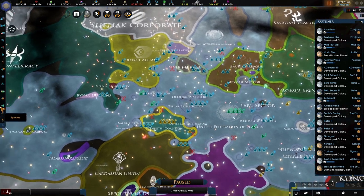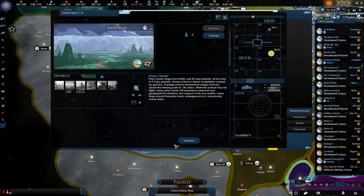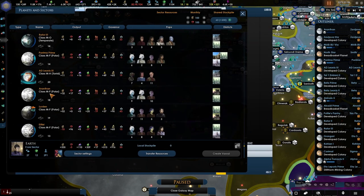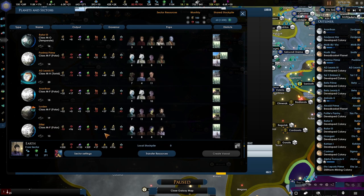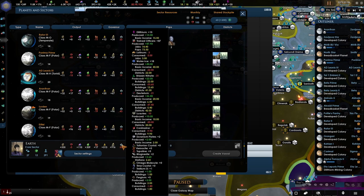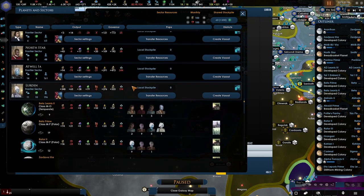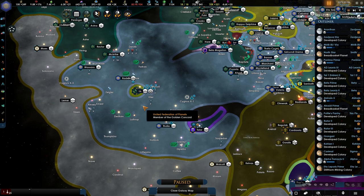Chordrazine is a natural resource on a planet, which is great I guess. They are the only two planets in my entire empire that allow the creation of it, and yeah, that's annoying.